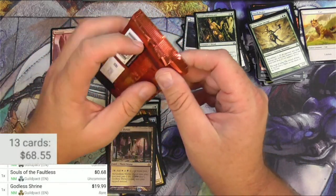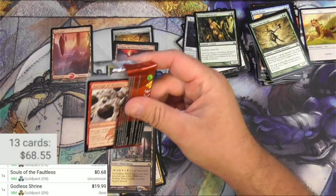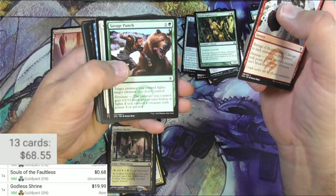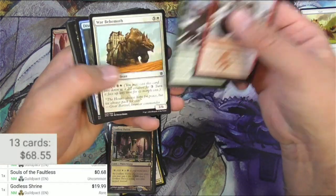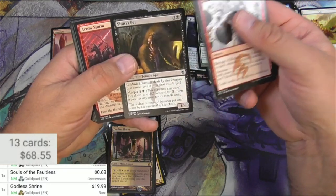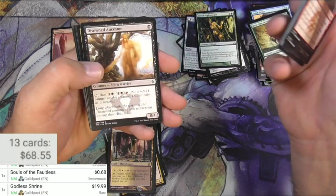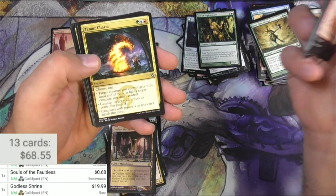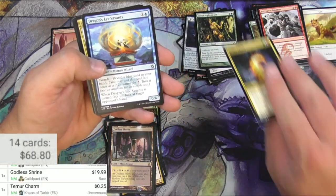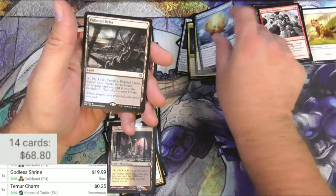Khans of Tarkir here — chance at a fetch land, let's do it! Whoops, man that pack just kind of fell apart there. Barrage of Boulders, a Savage Punch — yeah this card is always funny, a little bit of bear punching going on there. Sultai Soothsayer, Zombie Ape, Arrow Storm, the Cliffs, Wind Scout, a Disowned Ancestor. We got a Temur Charm — are the charms worth anything? Not really, not from this set apparently. The Savant, Bear Companion.